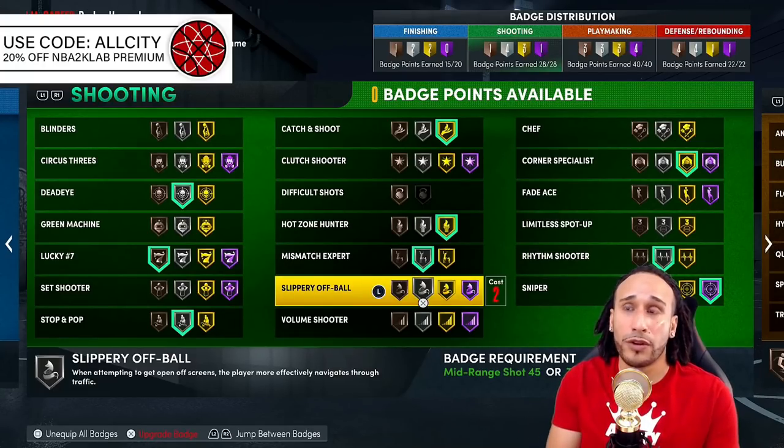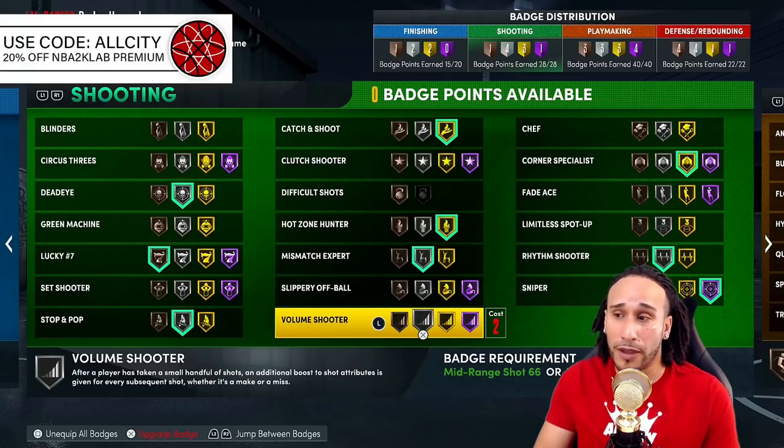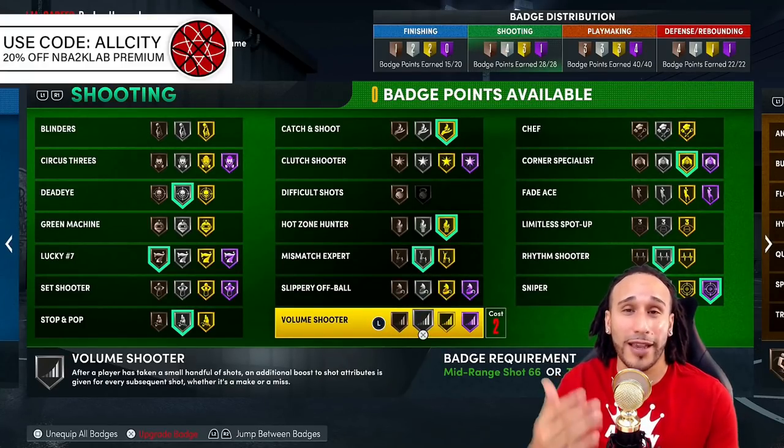Slippery Off-Ball is another great badge to consider. You don't necessarily need it at a high level — Bronze or Silver will give you better pop-out animations and help you navigate through traffic if you're a pick-and-roller.